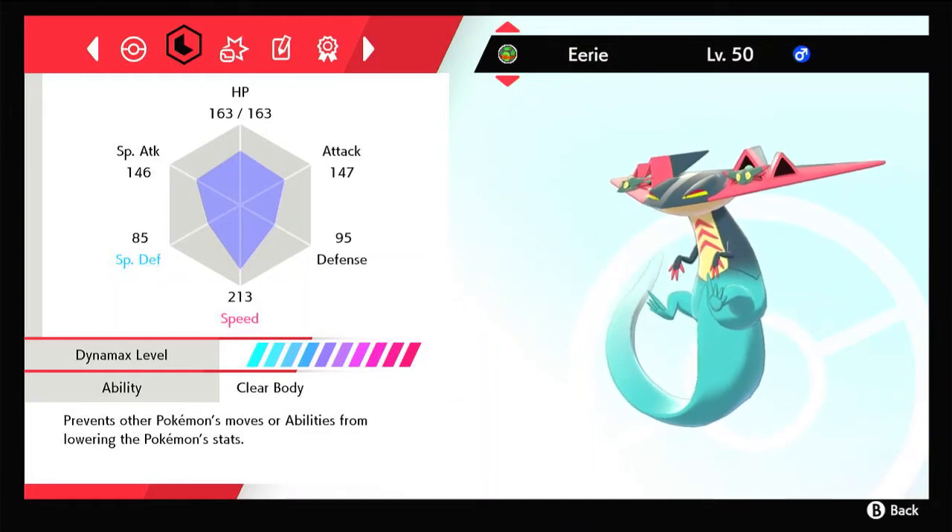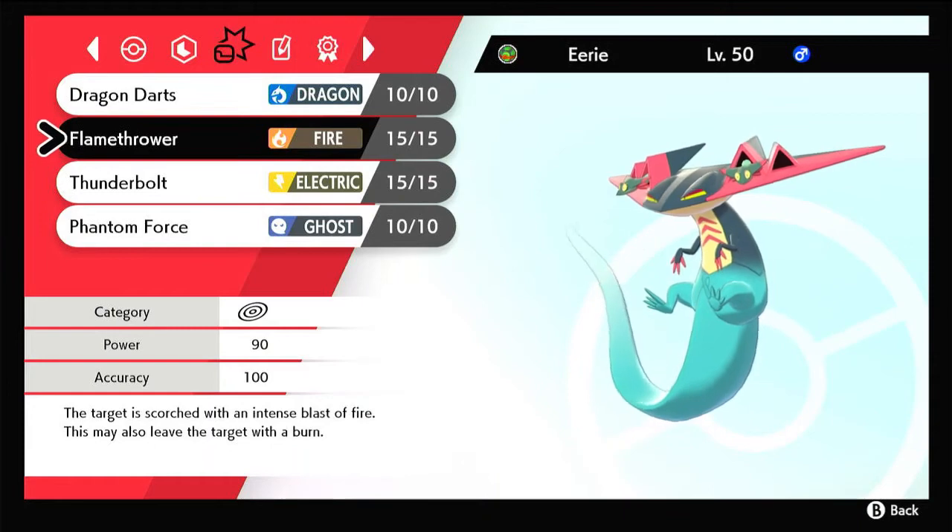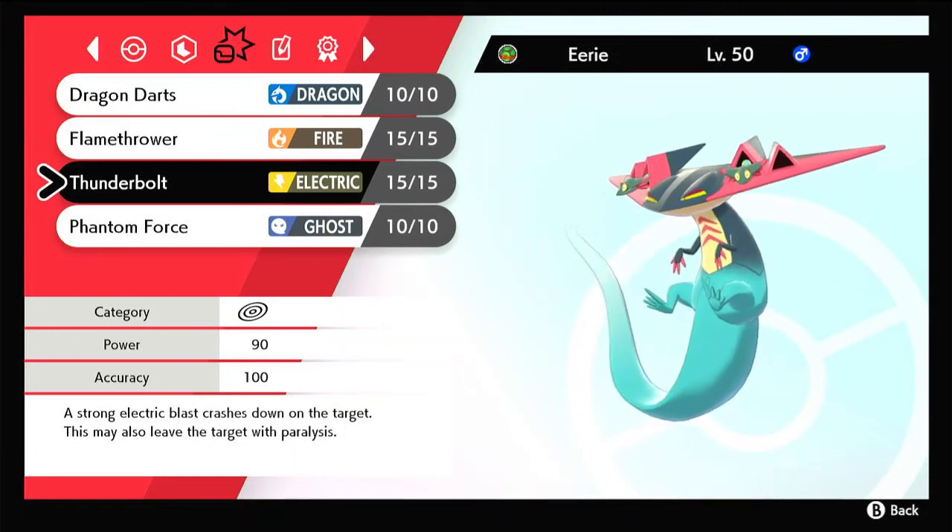For the moves, you have Dragon Darts. It's a reliable move — it hits twice, so it's able to break sashes as well as the Sturdy ability. Next up is Flamethrower, which is good for hitting Steel types. And we also have Thunderbolt for hitting Water and Flying types, especially Gyarados.